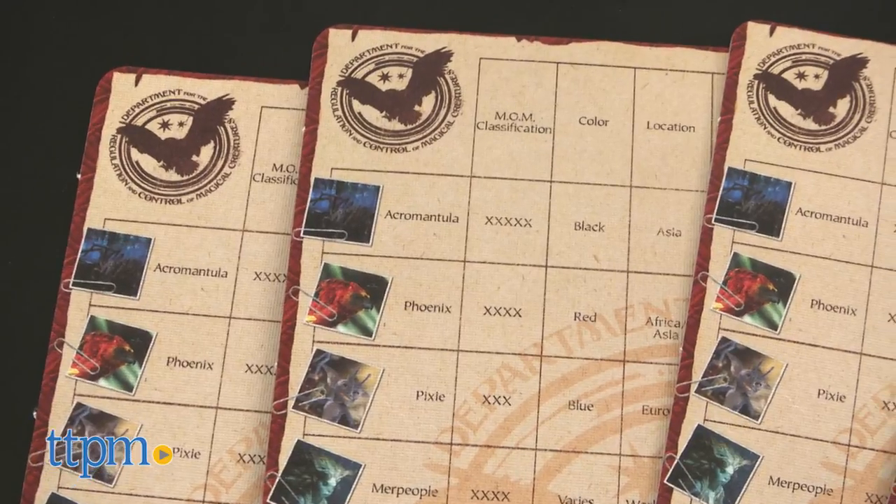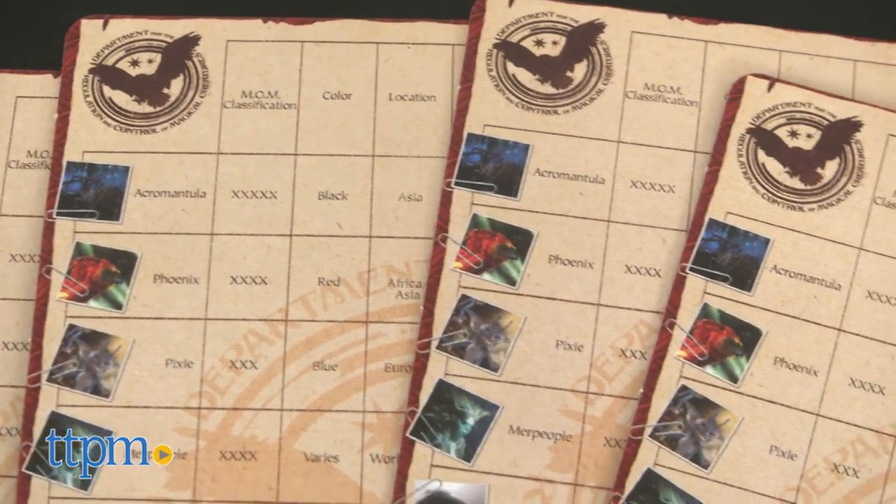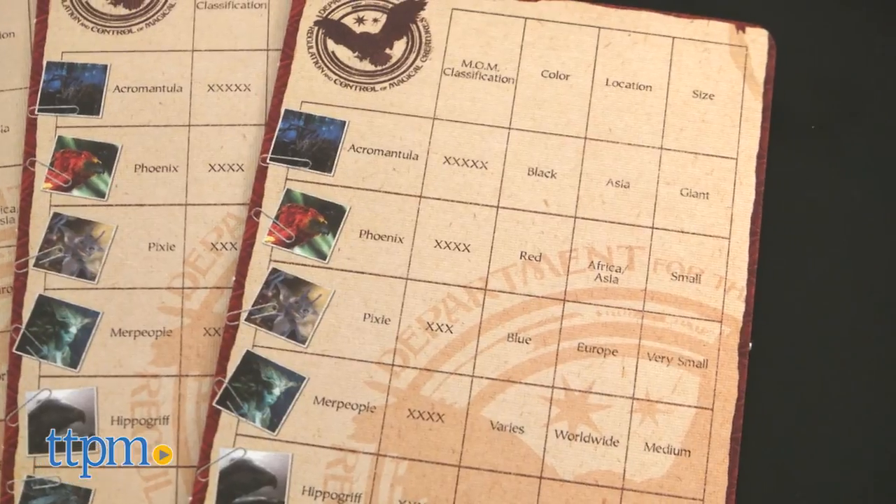Beasts include the Phoenix, Acromantula, Pixie, Merpeople, Hippogriff, and Basilisk. The player who rolls the highest die number goes first.